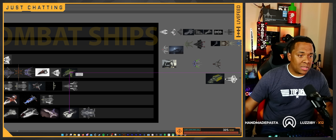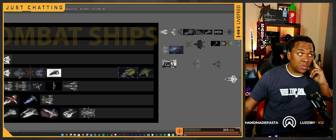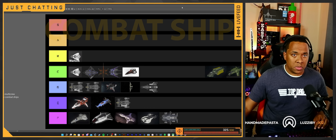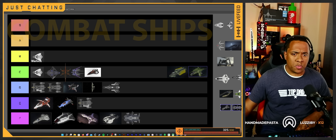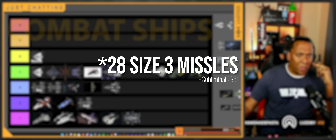The Mustang Alpha and the Aurora — these are actually better ships than people think. I'm talking about the Delta and the Aurora LN, the combat variants, not the starter ships. These have four size one weapons, and the Alpha has two size twos and two size ones — pretty ridiculous. Definitely possible to do VHRTs in these. The 300i is the same deal. The Freelancer MIS just doesn't have enough guns — the only thing it has going for it is the torpedoes. The M2 — you can do bounties with it, but I don't know why you would.